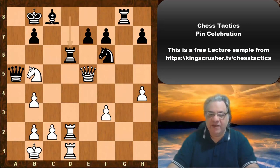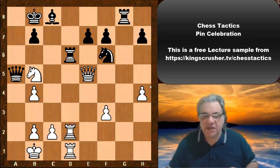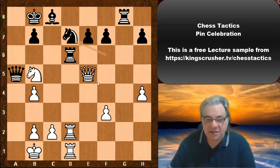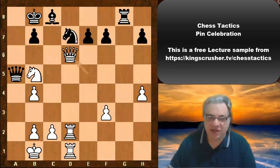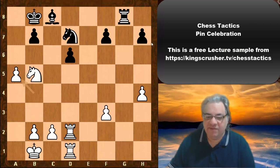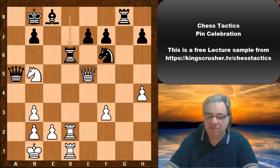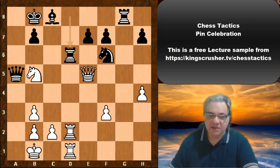There is a luxury move here without any significant comeback in this particular position. You might think: can't the Queen be attacked with Nd7 here? Yes, but White has a great tactic — you can just take on d6, it's check, then take here, and you're material up in a winning position. The pawn structure is also wretched for Black. So yes, there is time in this example — we're celebrating the pin, not immediately exploiting it, and this is a very common situation when you have these pins: sometimes you want to take your time over them.